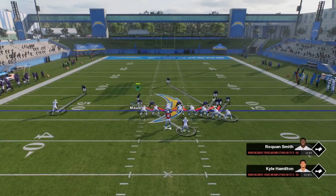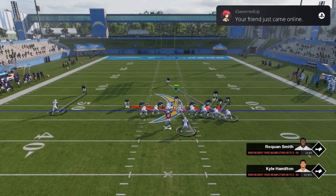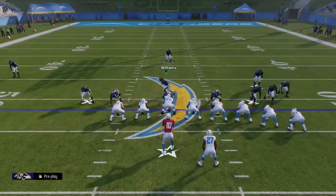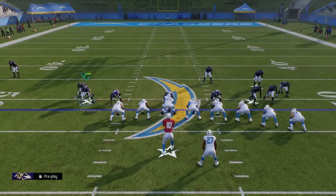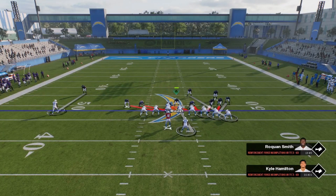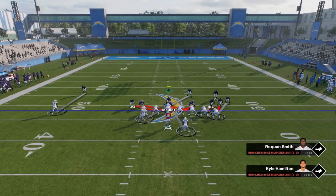Depending on the situation — this looks like an obvious run formation — so I would slant my d-line over here because the running back is on the right, so I think he's going to run the ball to the left. Or you just pinch it and make sure you bring them folks down. I wouldn't put him on the line of scrimmage because I don't want to get blocked, so I'd sit right here and just read it out.